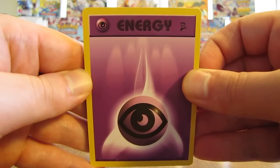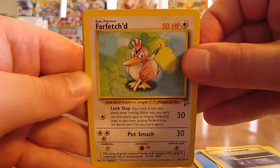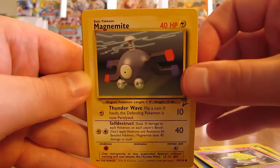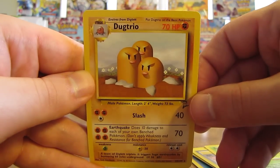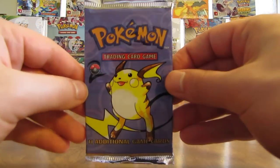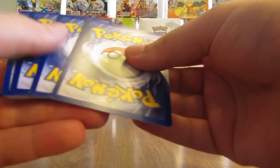Another pack: Psychic Energy, Water type Energy. Cards: Rhydon, Defender, Farfetch'd, Venonat, Drowzee, Magnemite, Bill Trainer, Bulbasaur — and the rare is a Dugtrio. We're almost halfway through the first half of this box. It makes sense pulling three holo cards out — you're probably going to get 12 holo cards total because holo cards are one in three packs.